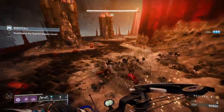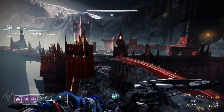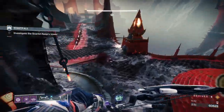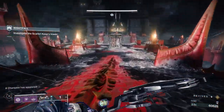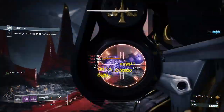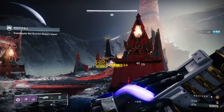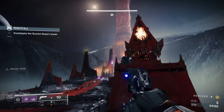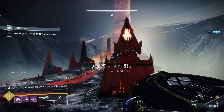For the bridge section, run up about 10 meters — you'll see the pattern on the floor change and that activates the next wave of ads. Once you've activated them, come straight back down. Don't go into any side cover — just come straight back down because there's an Unstoppable Ogre at the top and if you get too close you'll aggravate it. There are two Arc-shielded knights; as soon as I break one of the shields I just fire a rocket since I've got plenty of heavy.